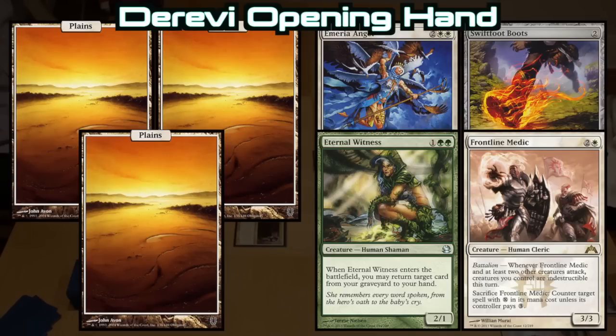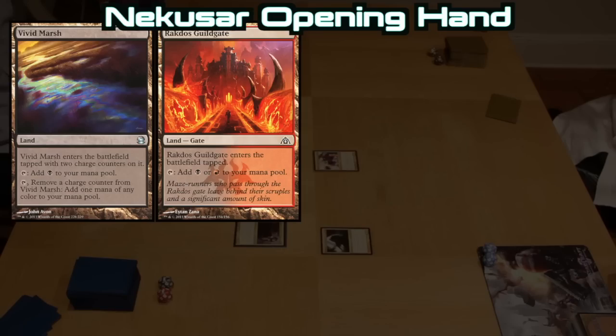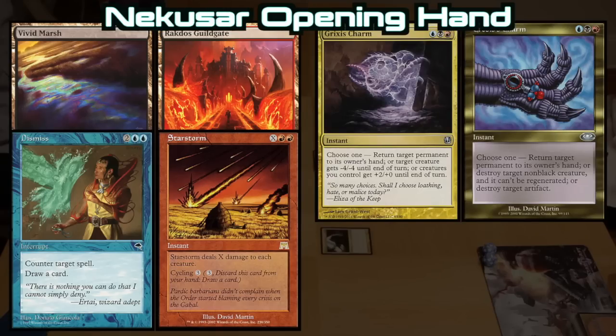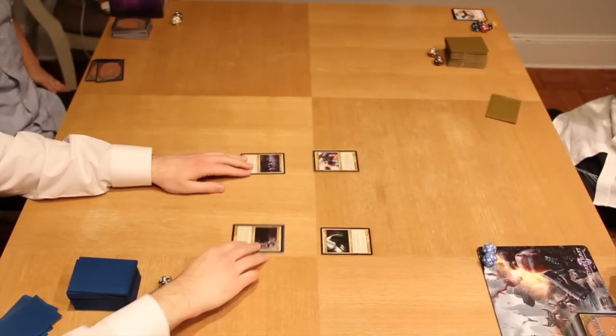Finally, Alex kept only two lands — a Vivid Marsh and a Rakdos Guildgate — opting for five cards including a Dismiss, Starstorm, Grixis Charm, and a Soul Manipulation. With no mulligans by any of the four players, Hale rolled the highest on the die and was the first player to go.